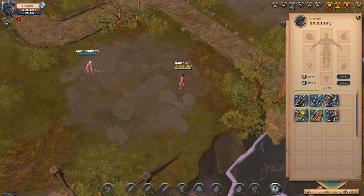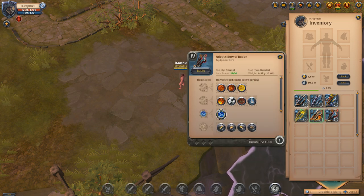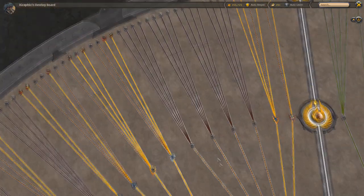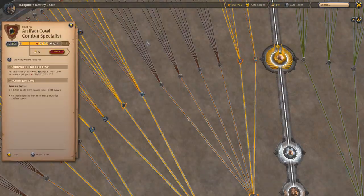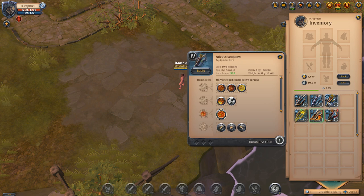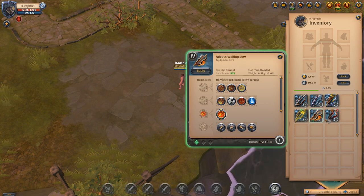But that does not mean the Bow of Badon is by far the best or anything like that. I'd like to mention that these bottom three — the Whispering Bow, Wailing Bow, and Bow of Badon — are what you would consider artifact weapons. These are artifact bows, while the others are regular bows that you can level up separately.